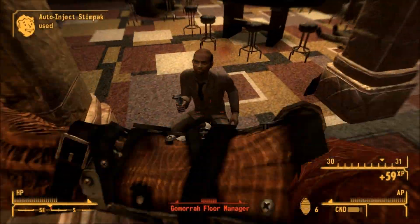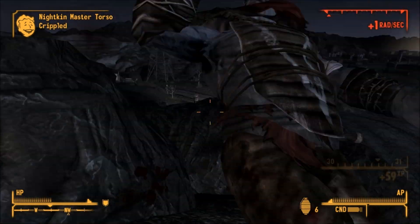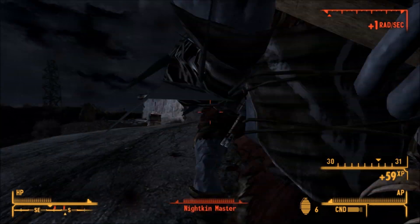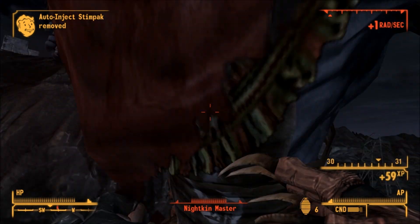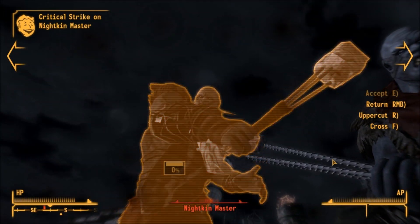The Fist of Raar can strike about 445 times from full condition before breaking. And even though Raar is dark green, the Fist of Raar is the normal Deathclaw color. Also, the in-game description says the claw is noticeably larger than lesser Deathclaws, but if you drop it on the ground, it's actually smaller than the hand of any Deathclaw variant.